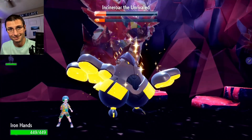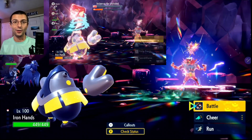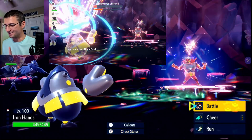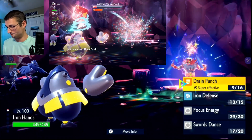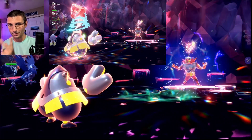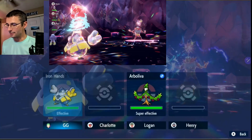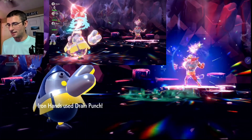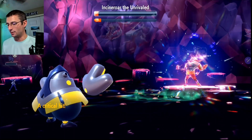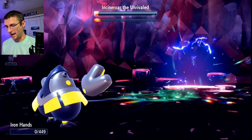I've actually won with this exact same setup before — RNG just needs to go in your favor. This is a loss though. Going for Swords Dance on the free move to get that attack buff, then trying to hit with Drain Punch. Let's see if Star Raptor can do some work on his attack stat — but I don't believe this is a win. Game over.